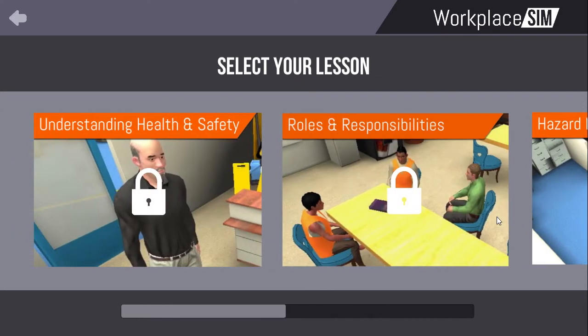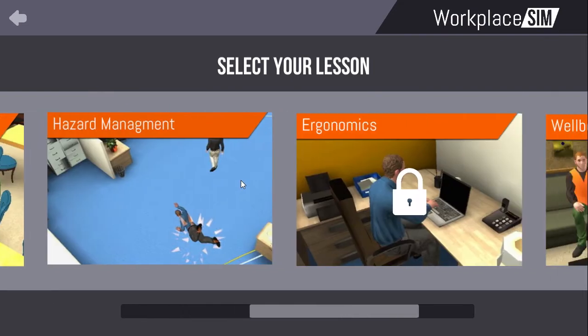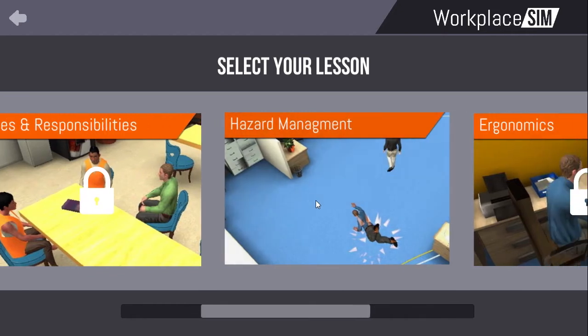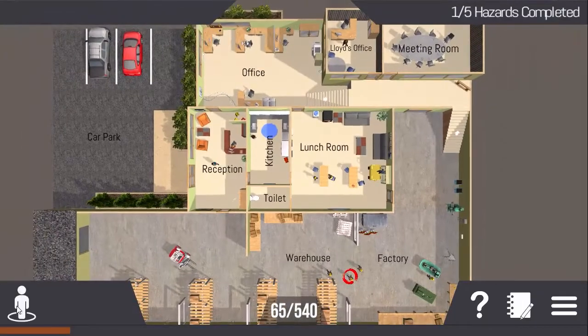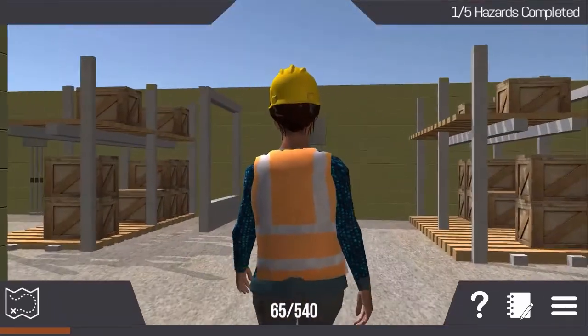Each program can have any number of lessons written specifically for your workplace environment. As an example, this generic module includes the main health and safety topics applicable to the majority of companies and organisations. After choosing your avatar, the map view will show you where to start in your simulated workplace environment and experience your particular health and safety issues.